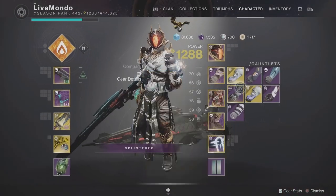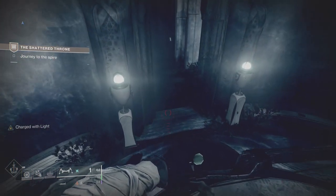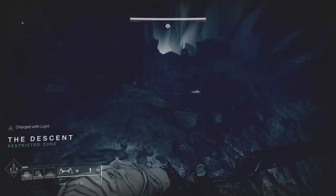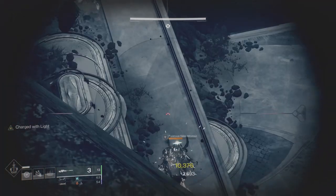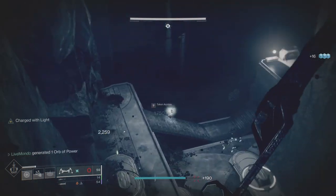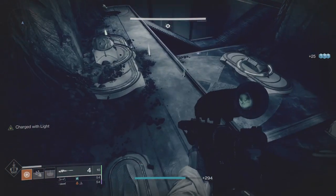I'm changing now to Top Tree Dawnblade. I'm not going to change my weapons until we get to Vorgeth. At Vorgeth I'll change to a primary bow and a void fusion rifle — I'm using the Pyroclastic Flow, the void fusion rifle we got during the Dawning seasonal event. I'm keeping the sword on, so we're starting with primary sniper, energy bow, and sword — with Sword Ammo Finder and Sword Scavenger equipped.